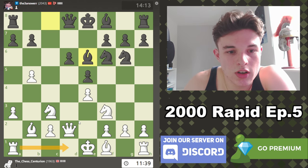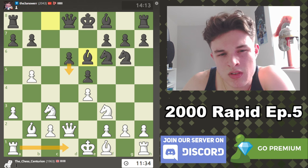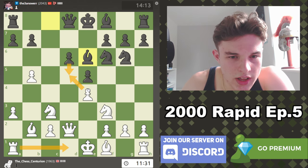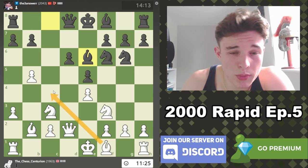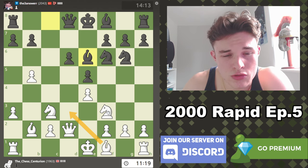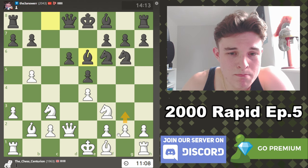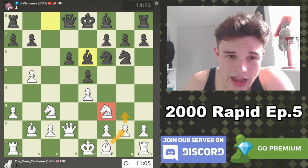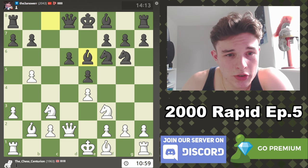I'm tempted to go Rook D1 just to add further defense. If D5, take with the pawn, because if we take with the Knight the E4 pawn is hanging. Then we have three defenders and he has three attackers — we're all good. He does stop us from going Bishop C4. I don't really want to put the Bishop on D3 because that blocks our Queen's access to D5. It's not obvious how I'm going to develop this Bishop — maybe G3, Bishop G2, and if we move the Knight we have good scope on D5.